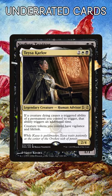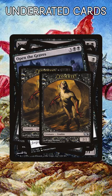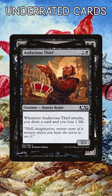Nether Trader. This card juices up any aristocrats deck to the max. With a free sack outlet, every non-token creature that dies gives you a second death trigger as Nether Trader comes back for just one black mana. It's even unblockable to steal the monarchy.